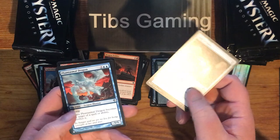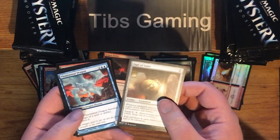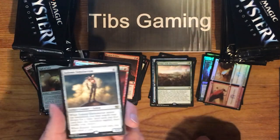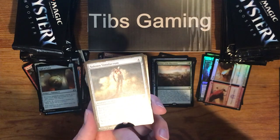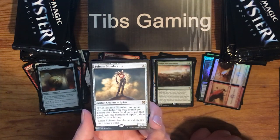Phantasmal Dragon — two generic and two blue for a 5-5 flying. Comes to the target of a spell or ability, sacrifice it. Solemn Simulacrum — I probably said that wrong. Why is that word so hard for me right now? Simulacrum. Anyway.